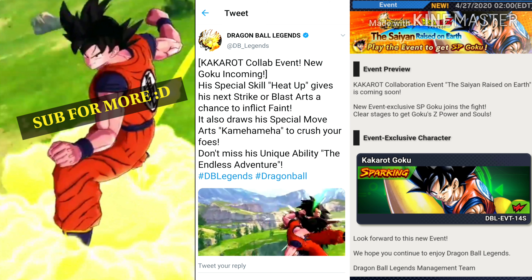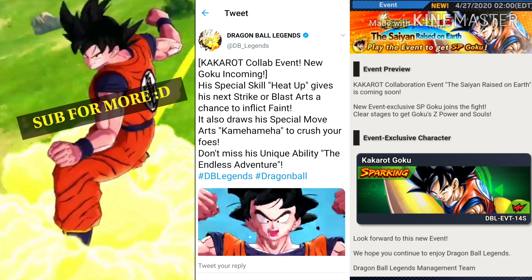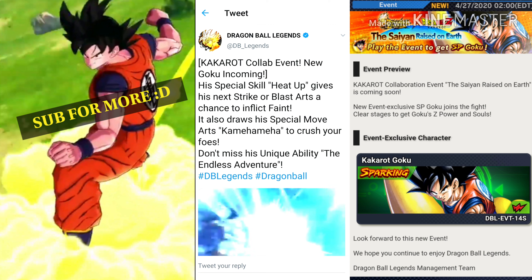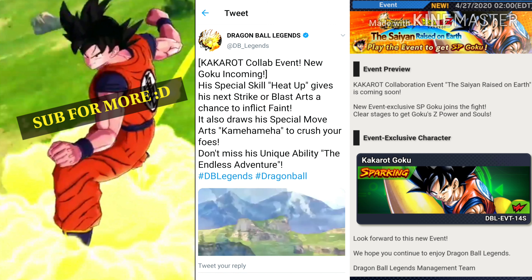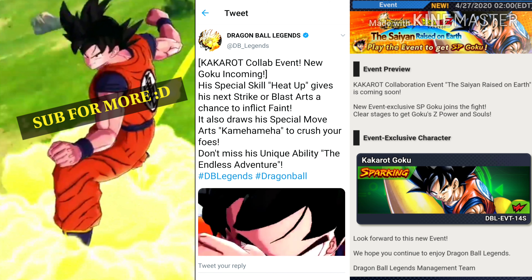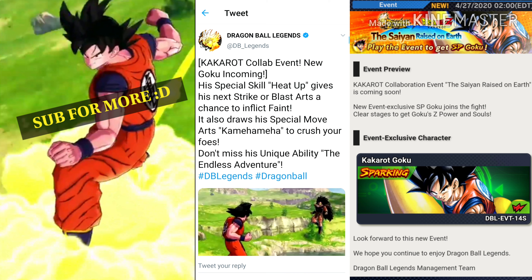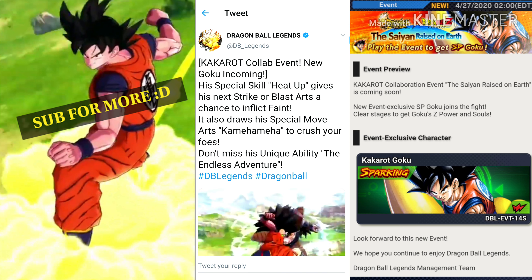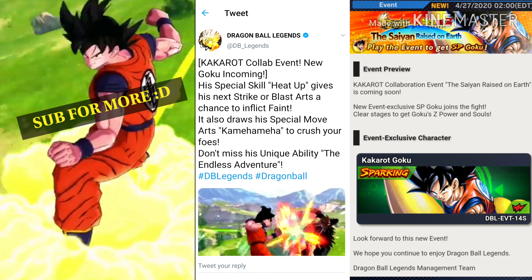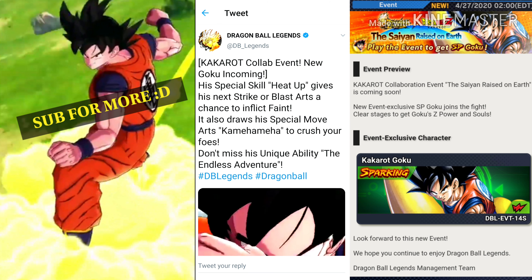As you can see in the description, his special skill 'Heat Up' gives his next strike or blast arts a chance to inflict feint, which is really awful. It also draws his special move arts Kamehameha to crush your foes, which is really broken if his special move deals a lot of damage. This will be really broken. Don't miss his unique ability, 'The Endless Adventure'.